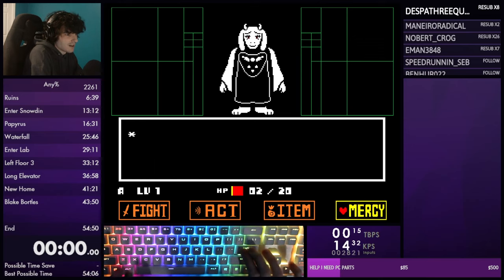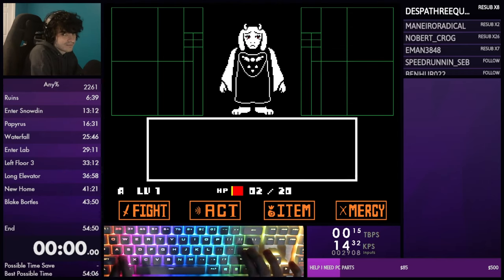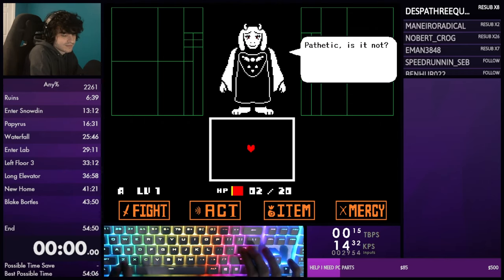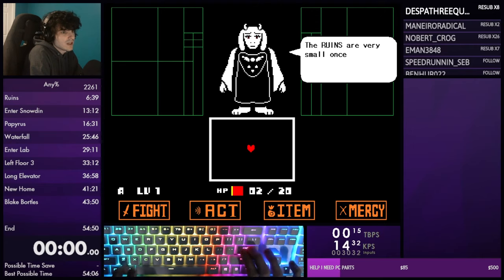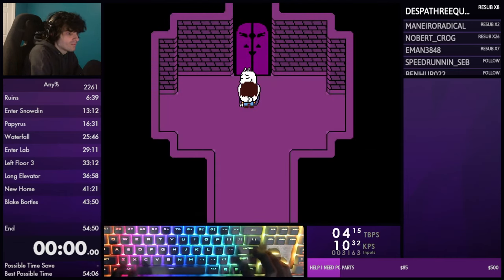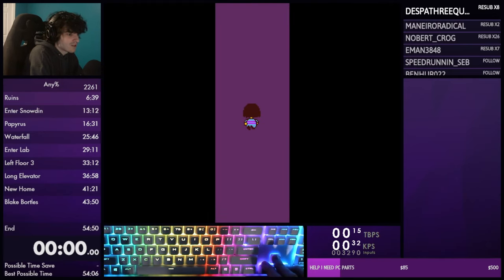Don't kill her by accident. As you get to the last text box you can start mashing preemptively. That's the Ruins section done. It's mostly just RNG with encounters, which is different from the rest of the game because the rest of the game doesn't have RNG. Most people split right there for the Ruins, as they walk into that door.